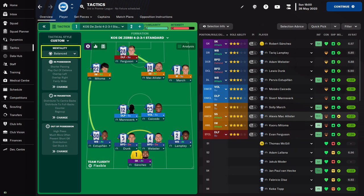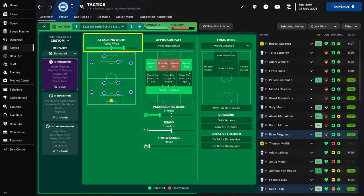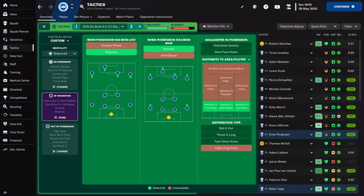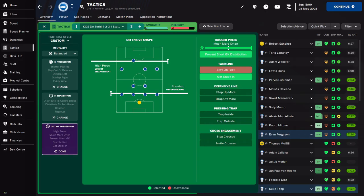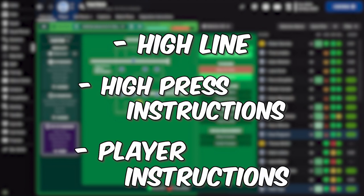As mentality, I went with balanced, as we need to pay attention to the wingbacks — on positive, their venturing timing is a bit off. In possession: fairly wide to stretch the opposition, create the gaps when they press, and avoid the press at the same time. Play out of the defense and overlap on both wings. Shorter passing directness and standard tempo. In transition, we regroup, play on counter, and the ball must be distributed to the defense — we need to create possession in our defensive area and counter chances in attack. Out of possession: high line of engagement and standard defensive line, press much more often and prevent goalkeeper's short distribution. The pressing is created by the high line, high press instructions, and the individual player instructions.